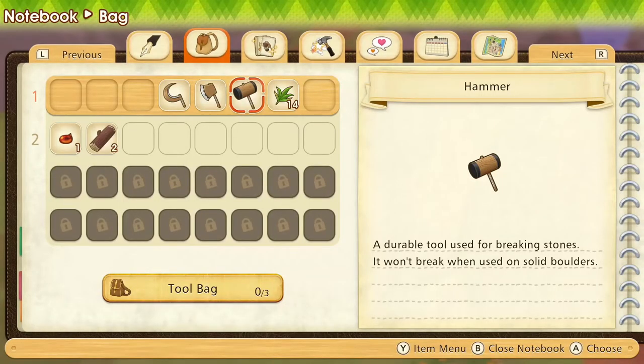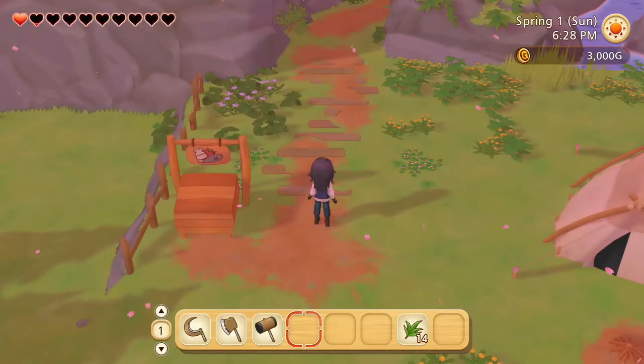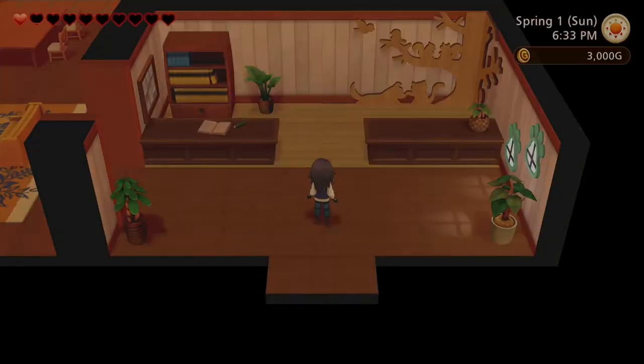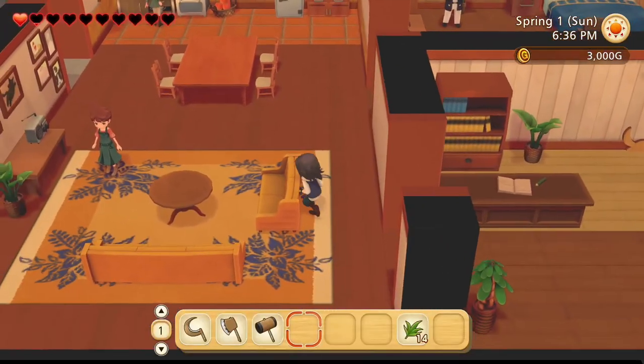We'll save some materials for later use — grass, logs, and sap are materials we'll need. We'll sell all the rest, because money is going to be very nice to get. The Hoof House Animal Shop tutorial: the Animal Shop sells livestock and pets. If you tame wild animals on your farm, a larger variety of animals will be available for purchase. It's open from 8am to 6pm and closed on Tuesdays.